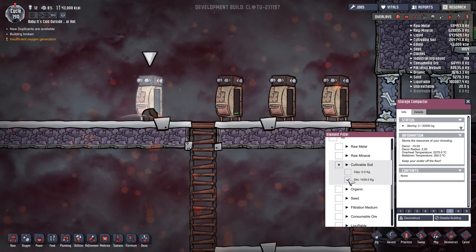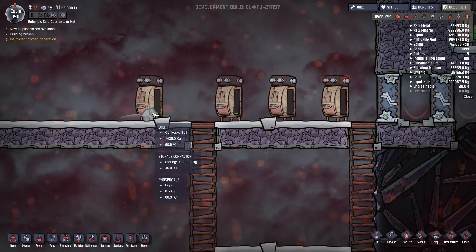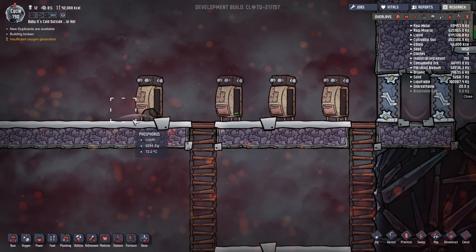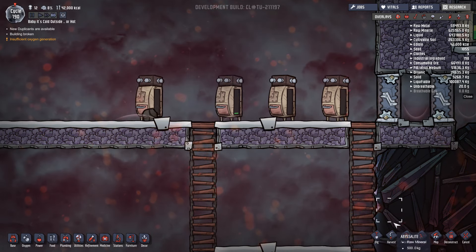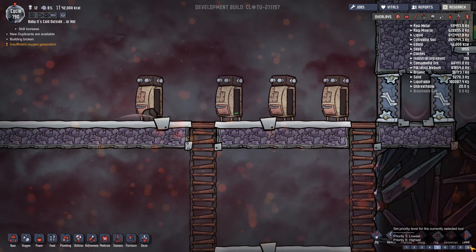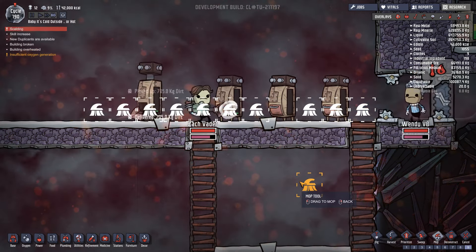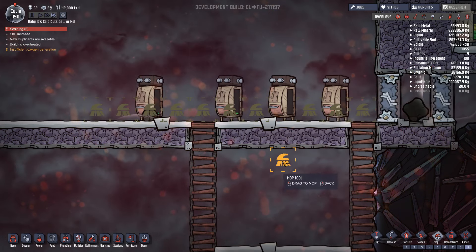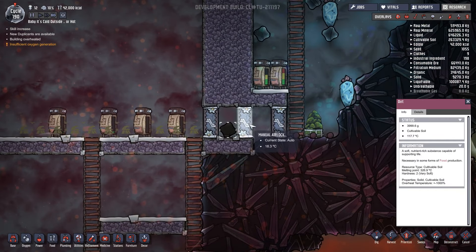Let's drop it on the floor and see if it heats up when sitting on the floor. 60.9... I wonder if it's this liquid phosphorus. Oh man - that liquid phosphorus could be causing us a problem. Let's mop that up and see. They're putting the dirt back in there which doesn't matter.